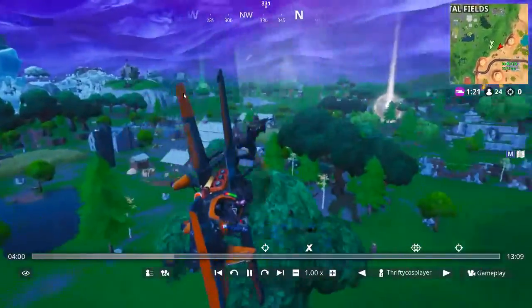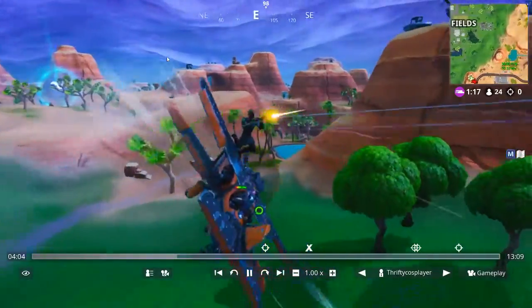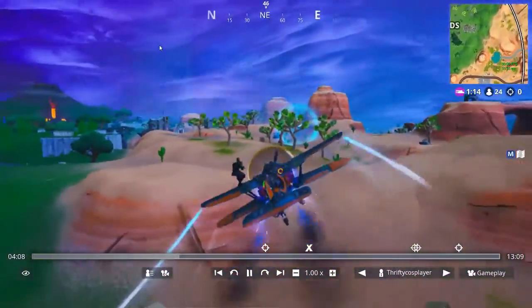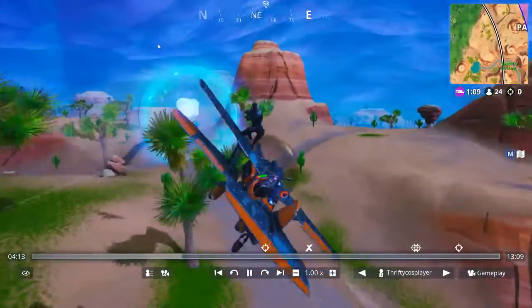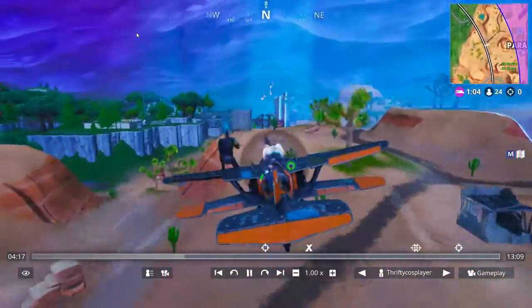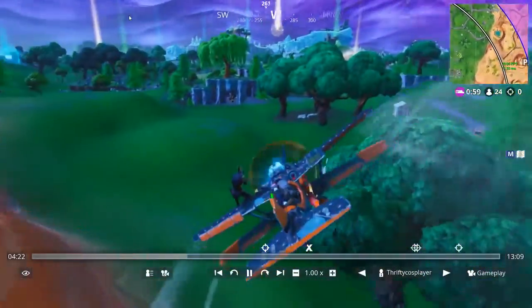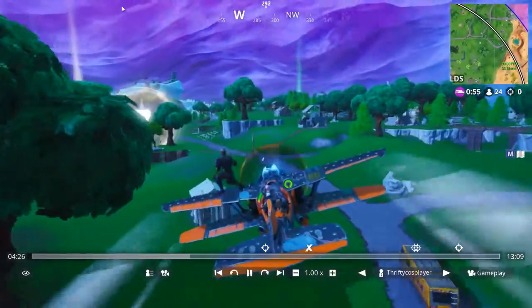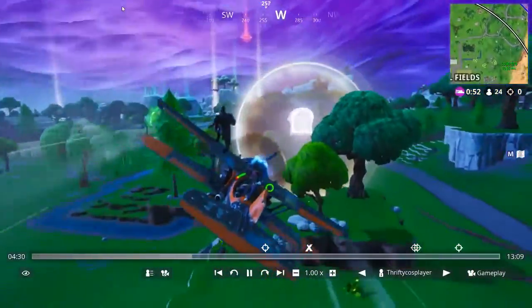When someone's right behind you they definitely have an advantage. The storm coming in is so hard to tell — like, how far it's coming in, because sometimes it doesn't seem like it quite stops right.